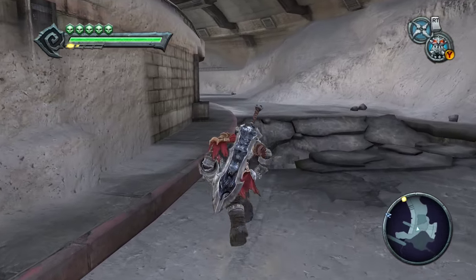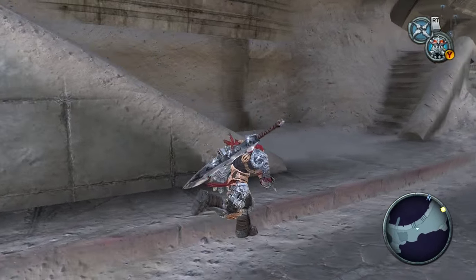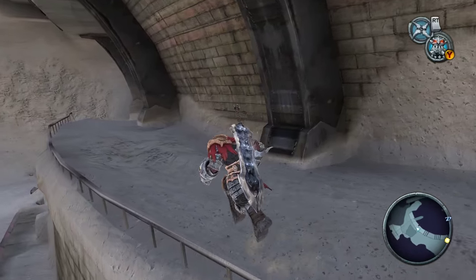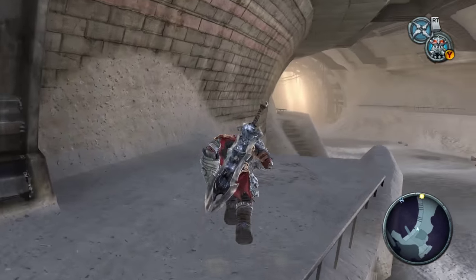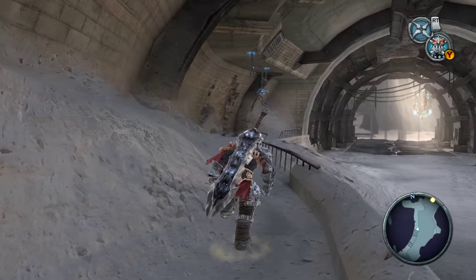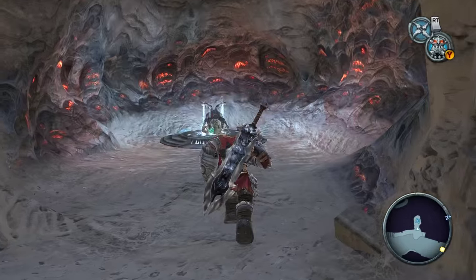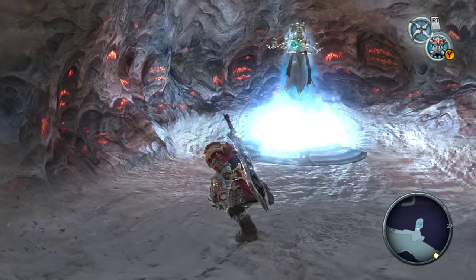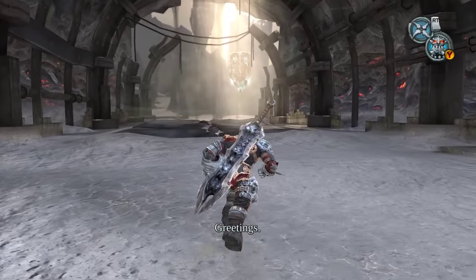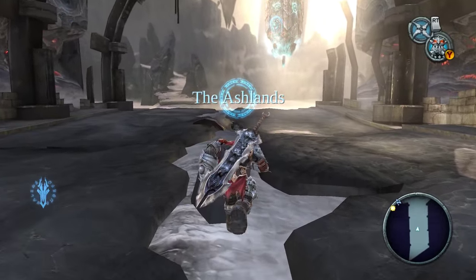We're already halfway to our next full heart container — already. We got a life upgrade near the beginning of the episode and we're already halfway to another one, which I do believe we'll be getting by the end of the dungeon if I'm not mistaken. Though actually, now I'm not sure if there are actually that many life chests in the upcoming dungeon, if any at all. I know there are a couple of artifacts and at least one wrath container. I don't think there's any more armor pieces until the fourth dungeon — I'll have to double check on some of this stuff.